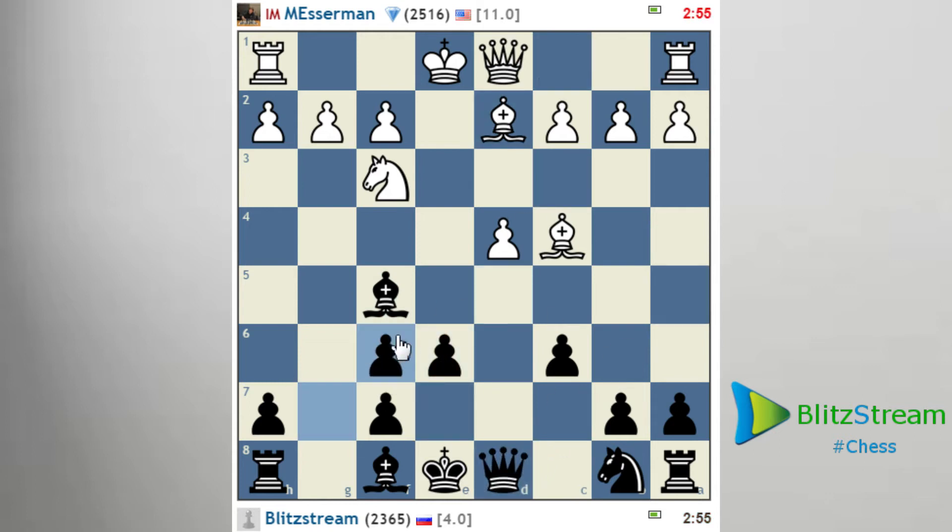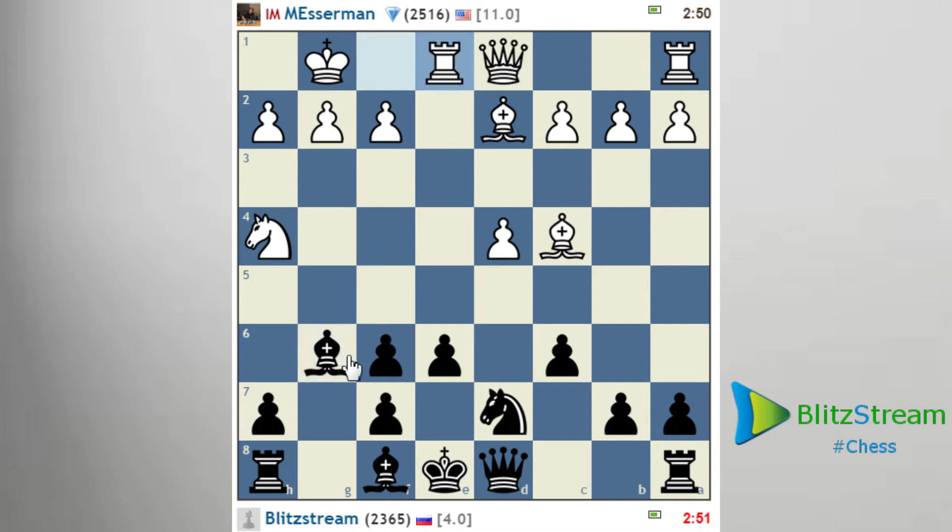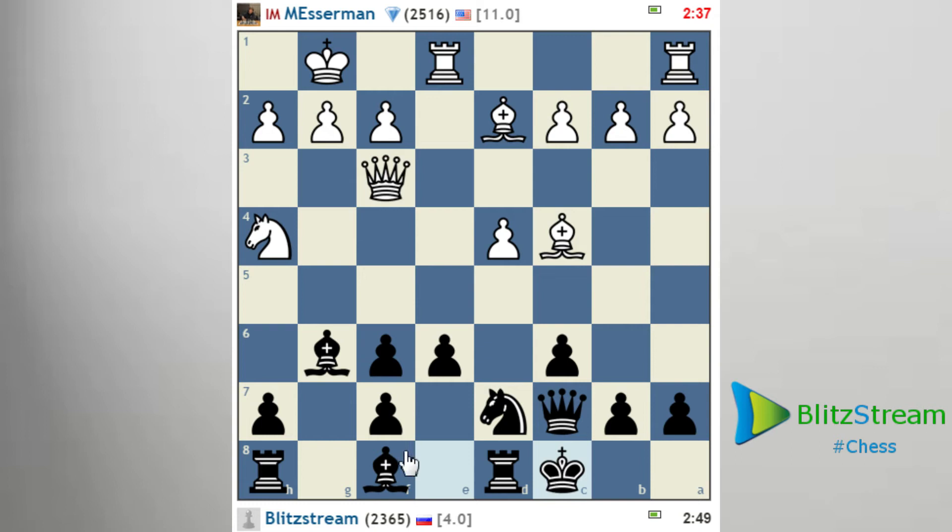Let me take with the G pawn. Thanks, God I could — I'm always taking with the Queen as a reflex. G6 makes sense. Queen C7. My next move is long castle and playing against this king. This is the only position where he found himself not playing too good.